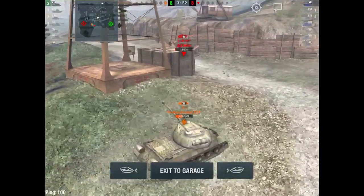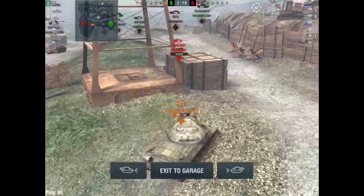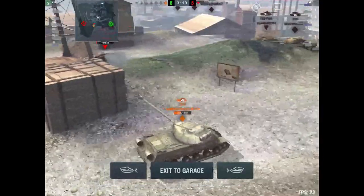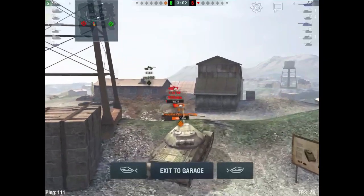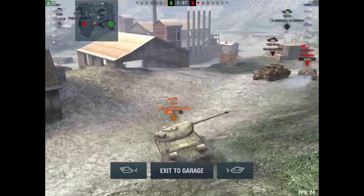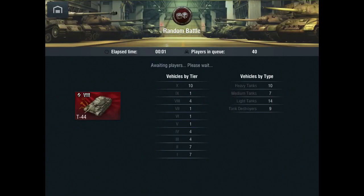I often have that problem where I just don't aim my shots in sniper mode during one-on-one engagements. Using sniper mode ensures your shots go in but provides a disadvantage in terms of situational awareness. The E25 tries to run but makes a mistake going the wrong way, where my teammate can easily catch up. When I get back in the game, the E25 is dead.